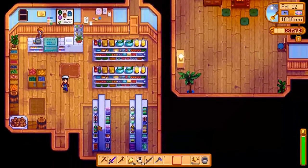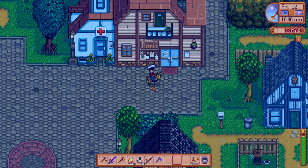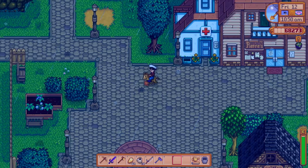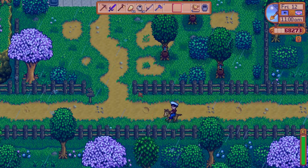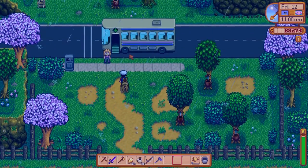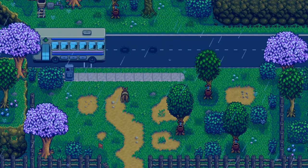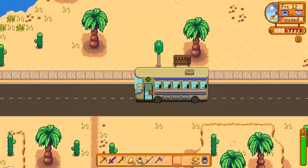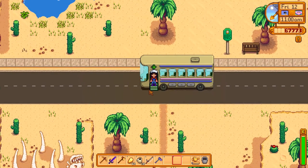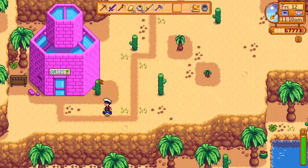Let's go to another place where you can also get a great seed for Spring. This one is a little bit harder to get. You need to unlock one of the bundles from the community center that fixes the bus, and after you fix the bus you have access to the desert. On the desert there's a little shop that sells different seeds for different seasons. Let's go there — it's called the Oasis.